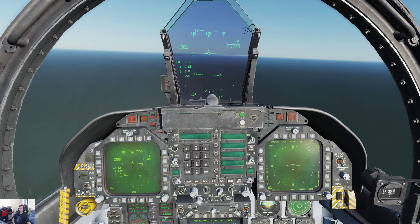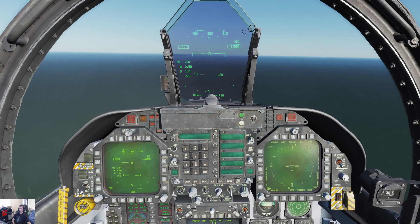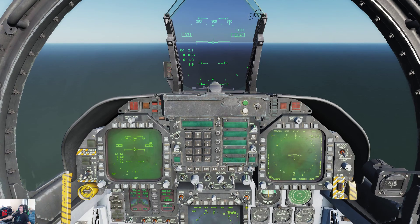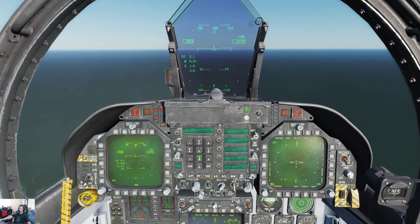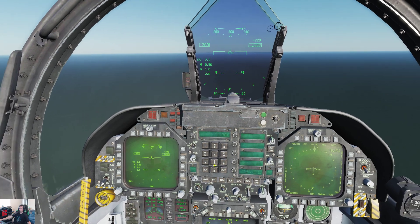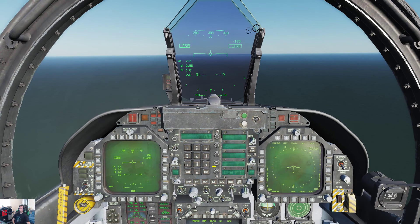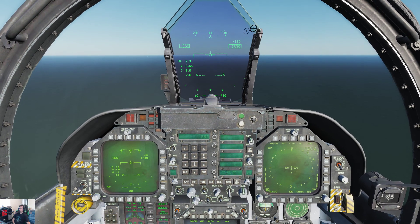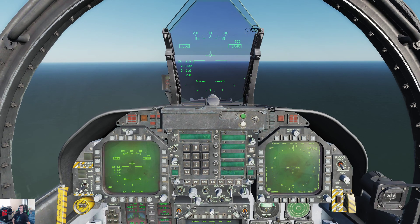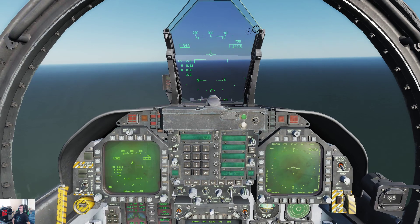We are at 1,000 feet. We're going to try and come in at 350 knots. I know the carrier has a rough heading of about 280 — he's steaming 280. We're going to set our heading. We're doing 350 knots, 1,000 feet. We need to increase altitude. We'll go direct.